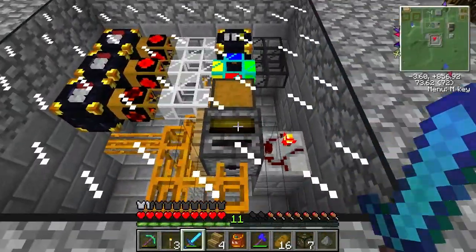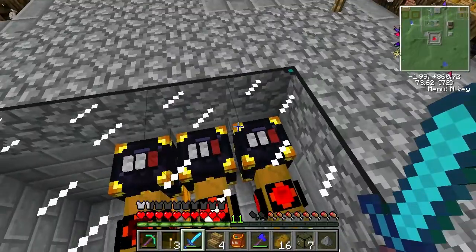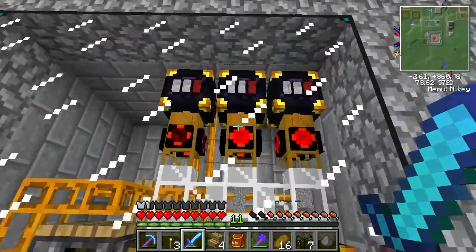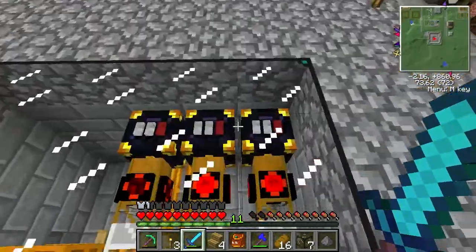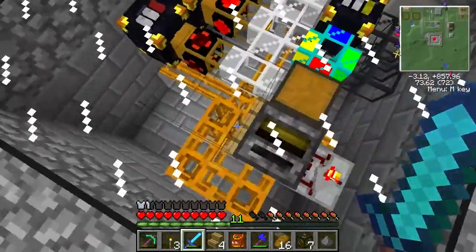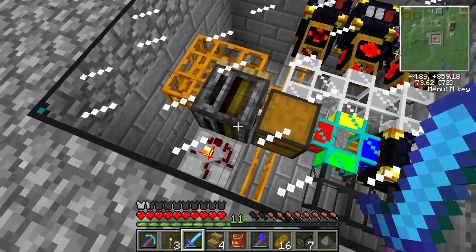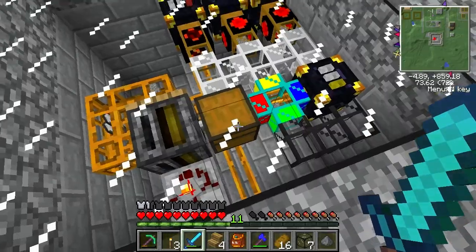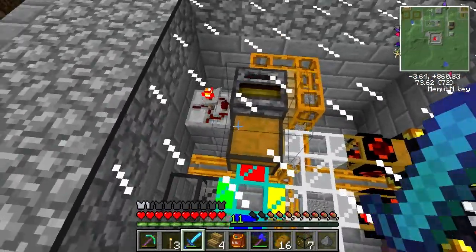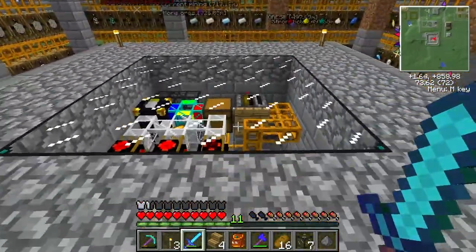I've also changed this to work a little bit better. It was a little bit too slow at sucking out of the chest, so I added two more ender chests and made them autarkic gates so that everything gets sucked out fairly quickly now. And to match that I've changed this from a transposer into a filter, which can take stacks at a time out of the chest instead of just individual entities. So yeah, that's all working nice.